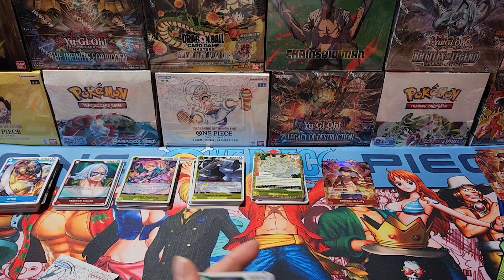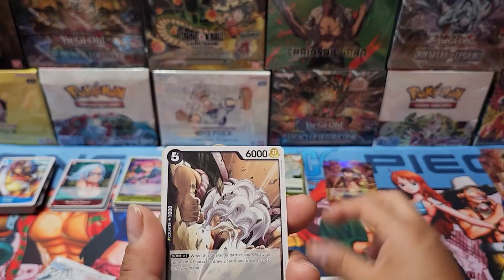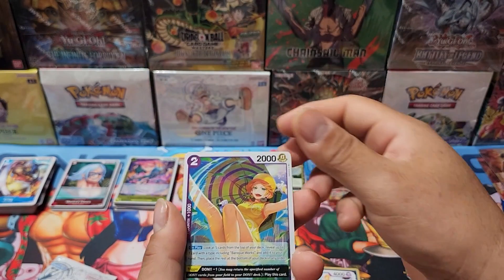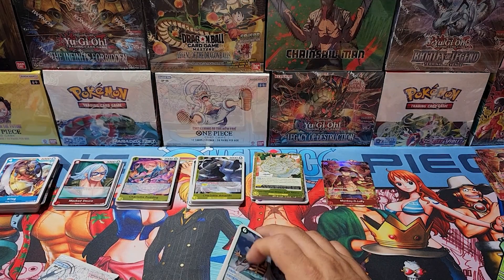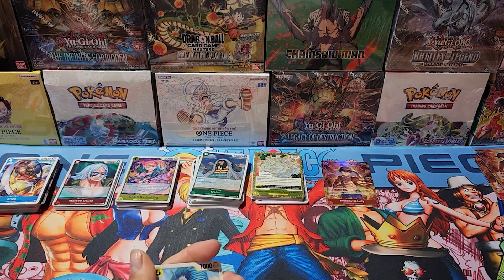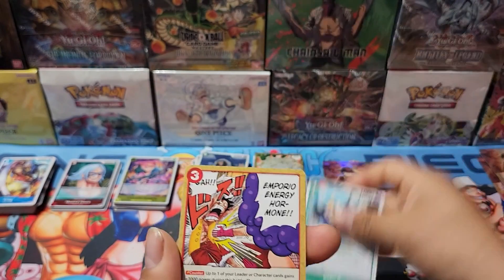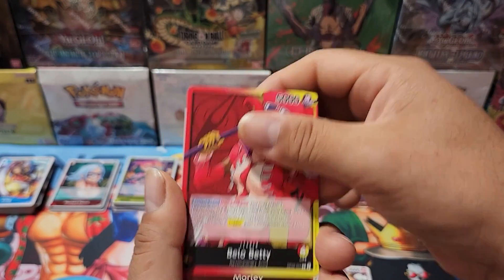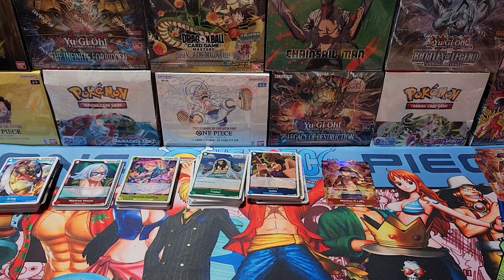Here we go — Kingdoms of Intrigue. Seems to be the least favorite from everybody. Maybe it goes with OP07, OP06, and OP08 — OP08 is still dropping which is crazy. We got Miss Valentine and Treble in the back — not much, that was OP04. These seem to be pretty low when it comes to pull rates. So far just one strong hit, that secret from OP01. We got Belo Betty, Morley, and Issho in the back — pretty bad box.